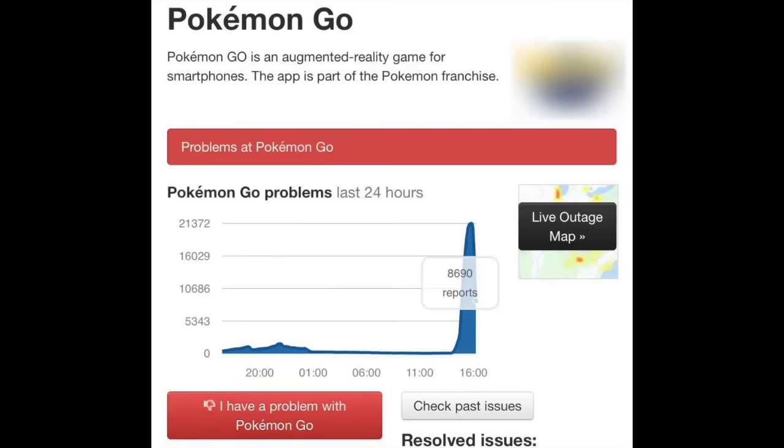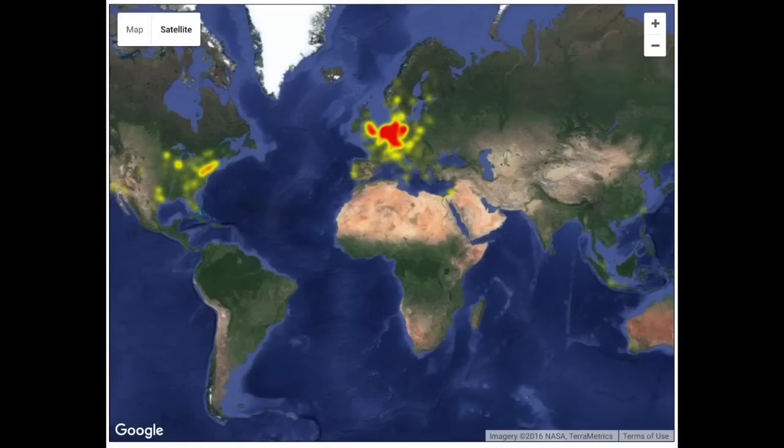You can also try checking out the next site, it's called Down Detector. Here you see a small chart showing you how many users reported problems logging into Pokemon Go. You can submit your own report by pressing the red button below the chart. You can also click the top right map button to get an overview of where the biggest server problems are. If you are located in one of the red areas, you may want to suspend trying to log in for at least half an hour.